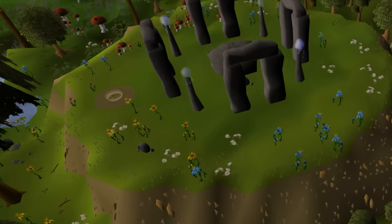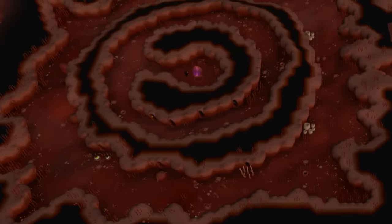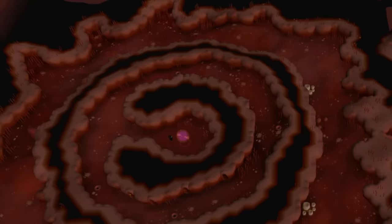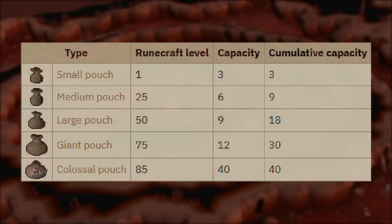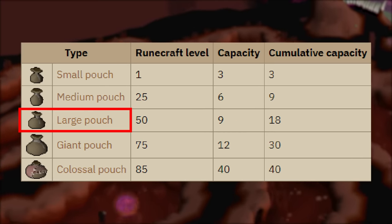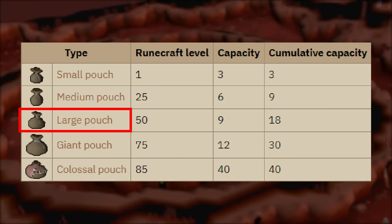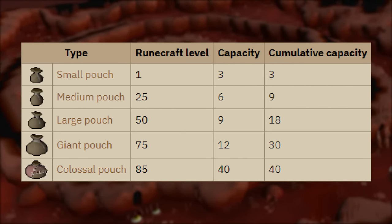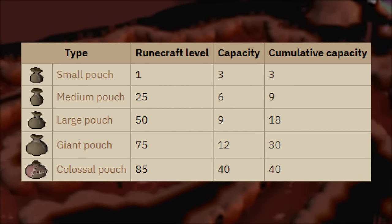We're finally done with Guardians of the Rift and it's time to move on to real-world runecrafting via the Abyss. The Abyss gives access to all of the runecrafting altars around Gielinor, which is really convenient because all of the actual altar locations are not in the overworld, so we can access them from this chunk. Before we get started, the most important thing is to acquire the large pouch. We already have the small and medium essence pouches, and at 75 runecrafting we'll be able to unlock the giant pouch. Once we have all regular pouches we can hold a cumulative 30 extra rune essence.